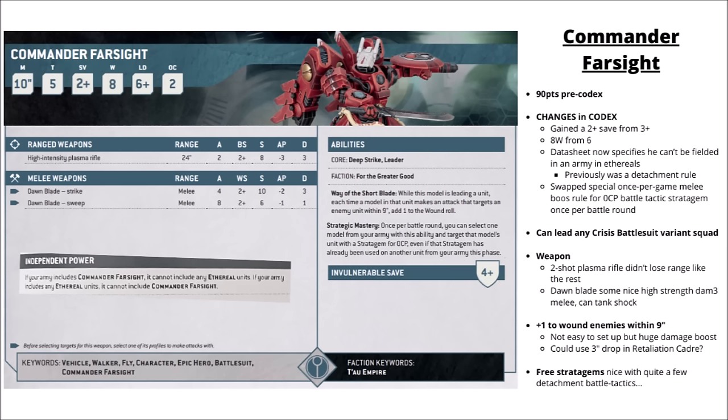Finally for leader choices, there's Commander Farsight himself. He changed quite a lot in the Codex, getting tougher with a 2+ save and eight wounds, with his special rules changed so he now gets you three stratagems. His big buff is giving plus one to wound within nine inches — really good if he can get that close, maybe with Retaliation Cadre and a close range drop. He could also be a really interesting choice for Rapid Ingress, turning up somewhere safe and then moving within range on his turn. Overall still a strong choice, though you do have to weigh him against taking an Ethereal for command point farming.